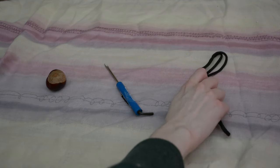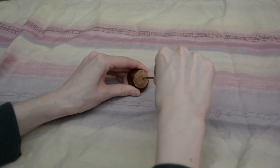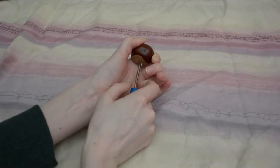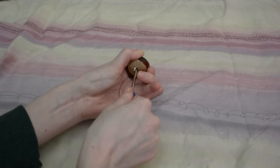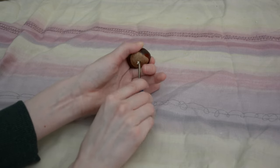You're going to want to take your screwdriver and pierce a hole through the center of your conker. It can be a little tricky as the conker can be kind of tough, but just keep going and you will get through it. Please be careful not to slice through your hand — that might hurt a bit.